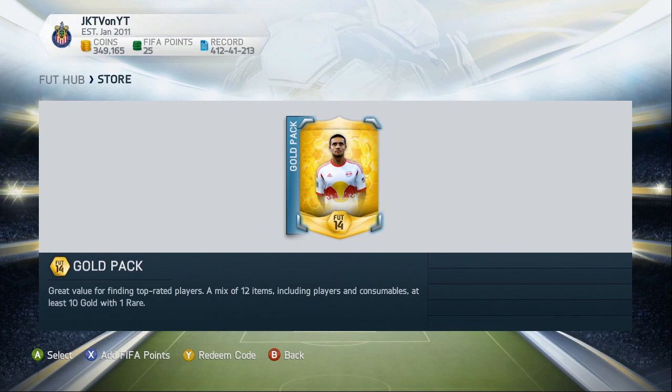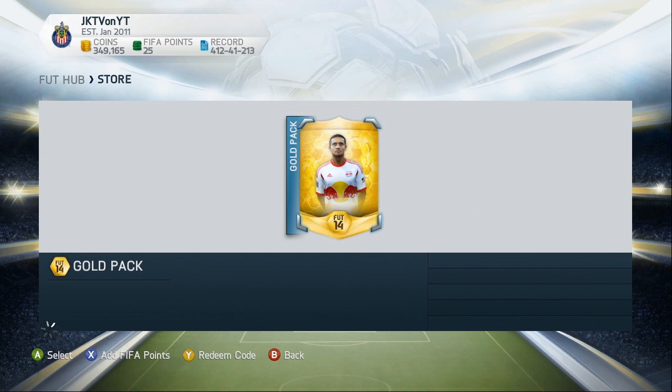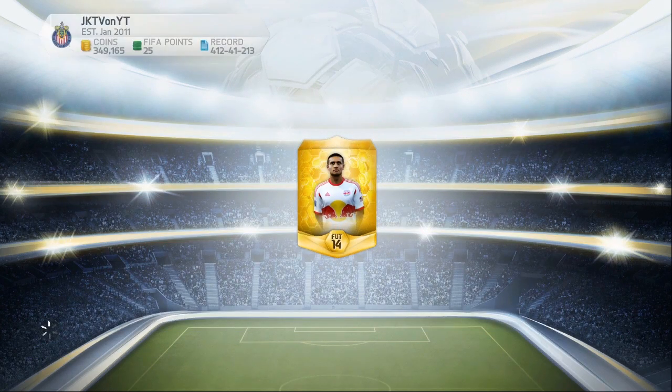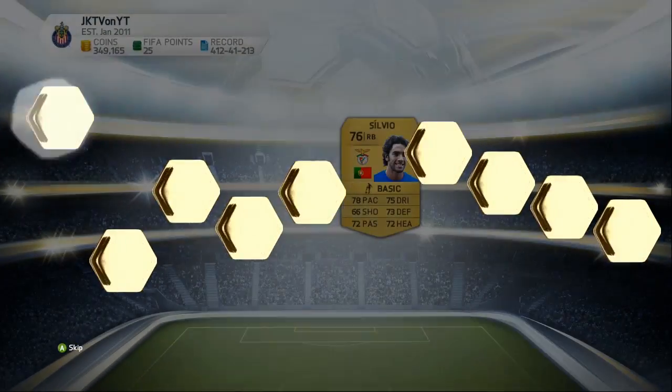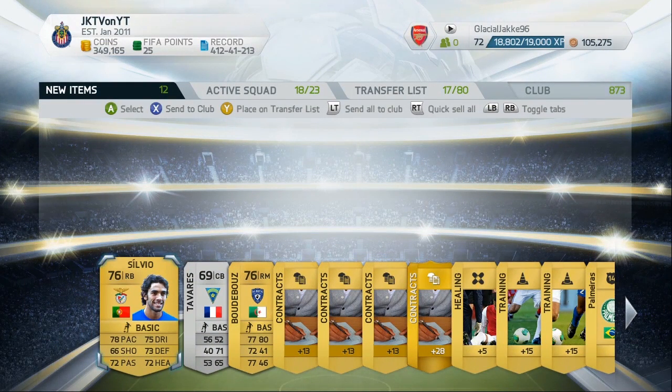So our last pack has Timmy Cahill on the front — it's a free pack, so you get another chance. Since we didn't get anything good in the last pack because you didn't hit the like button, do that right now. Maybe we'll get Messi or Ronaldo in a free pack — we'll see. And we get Silvio as our last pull. I guess somebody didn't like the video. It's a shame.